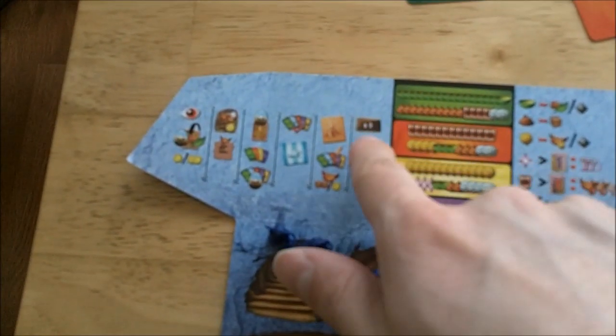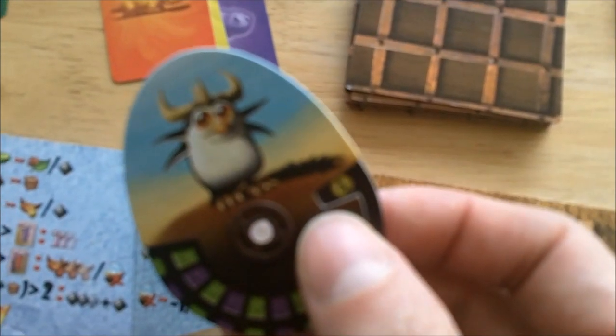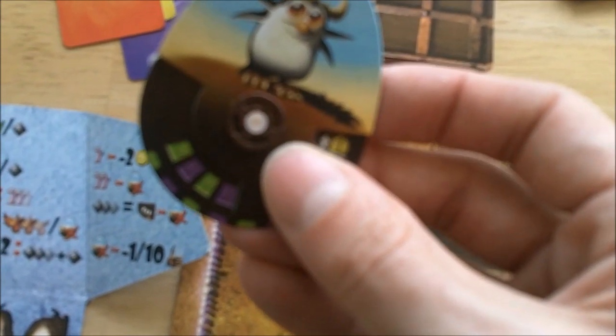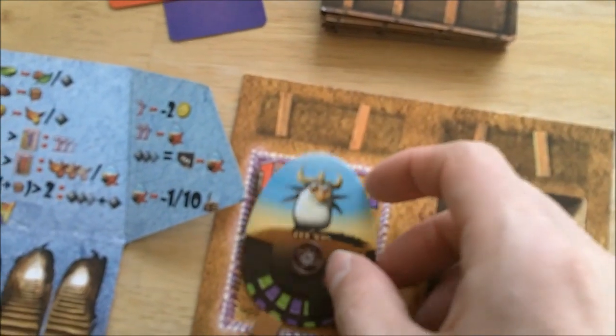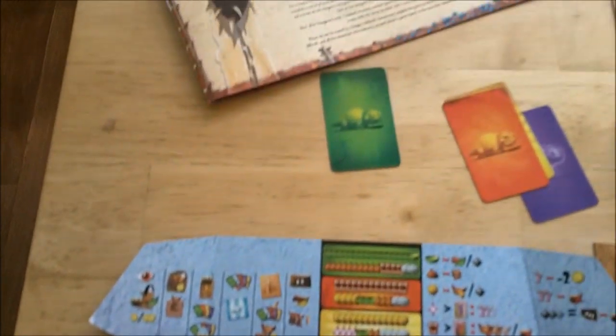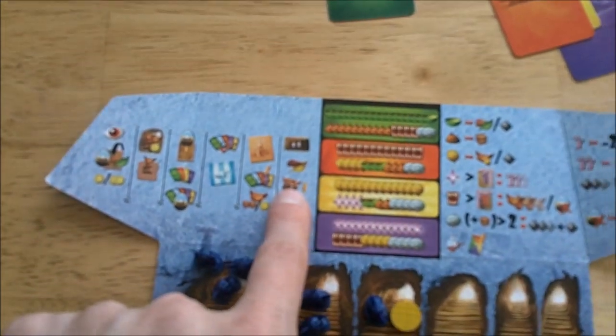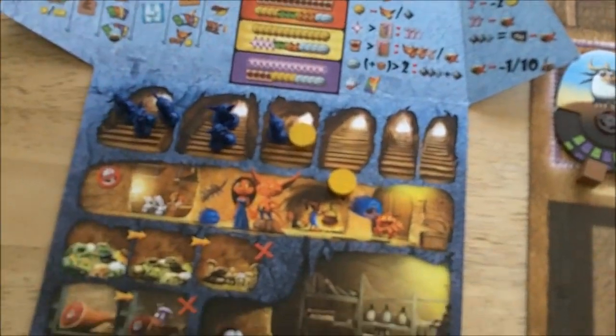Any leftover imps that were not placed on the board this turn can clean out poop from empty cages — up to two manure tokens — and can also get you gold. Then in the cleanup stage, all your pets age by moving their dials up by the number of arrows shown. As pets get older their needs grow, but so does their value and their ability to match exhibitions and customers. Food also ages — food in the spoiled section is discarded. Finally, all imps return home from the board.